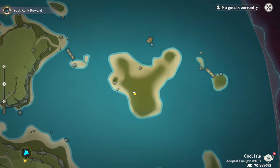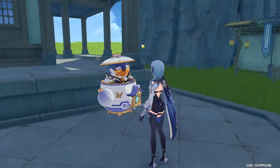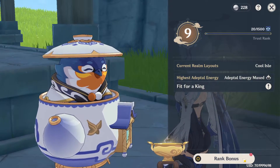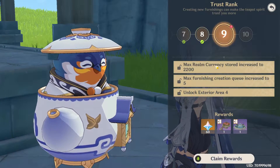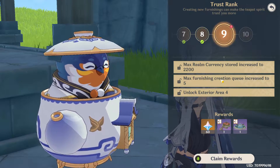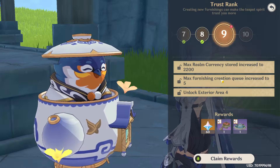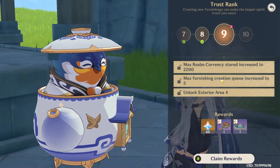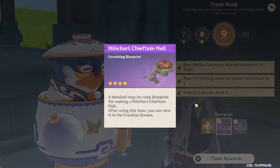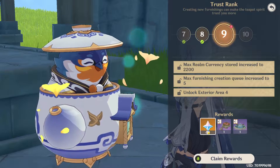Trust Rank 9 gives you the 4th area. What does it give you other than that? It also gave you another crafting spot, as you might have noticed. I can be AFK for longer, I can queue a 5th item, which means I'll be getting more furnishing. It also comes with an exterior area, a fountain which seems pretty nice, and this thing on the helichral base or whatever, and 60 primus of course.